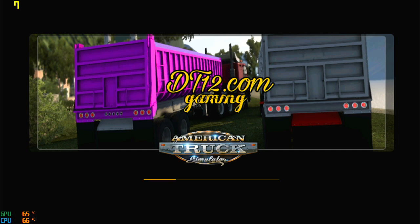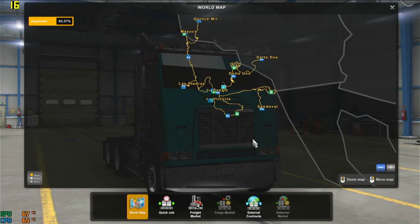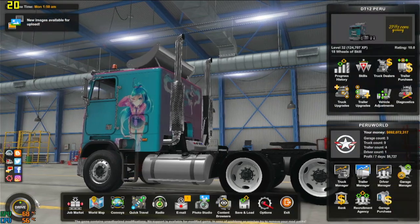There we go guys — profile is fixed and it's working. You don't have to go ahead and create a new profile. You just go ahead and edit the save data, remove all the DLCs from the save data, and your game starts loading right back up. Now I'm gonna let this fully load. Nice — I can even look at my map. This is a custom map and it doesn't require DLC, but the game itself won't let you play the profile unless you have all the DLCs. So I can go ahead and hit Drive.